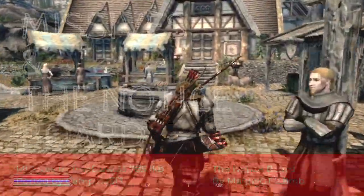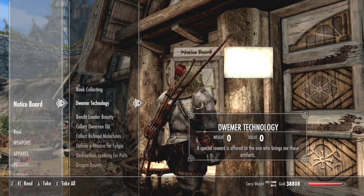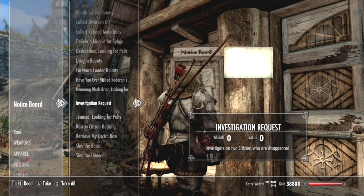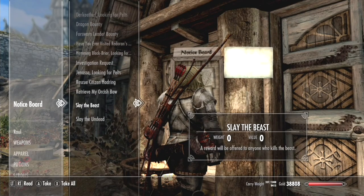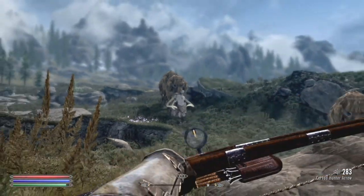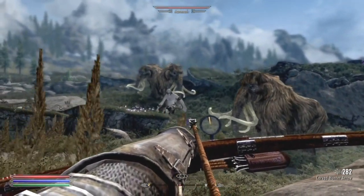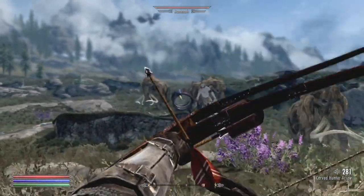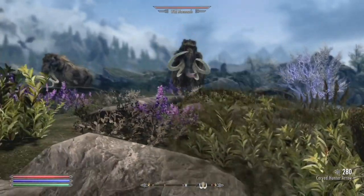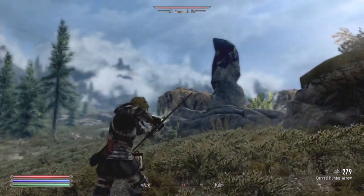My 4th mod is a choice of 3. The first two are Missives at 785.1 kilobytes and the Notice Board at 2.8 megabytes. Both of these mods serve the same purpose of giving out more bounties, similar to what you would get when asking for a job at an inn, but instead of asking at the inn, you check a board outside. There is very little to choose between these mods — they look and perform extremely similarly. I tend to use Missives as it allows me to drop the quest if I don't want to do it, however this can annoy the townsfolk. Both offer a wide variety of jobs from hunting down an item, hostage or foe, and much more. They also offer skill leveling, perk points, and of course gold for your services.